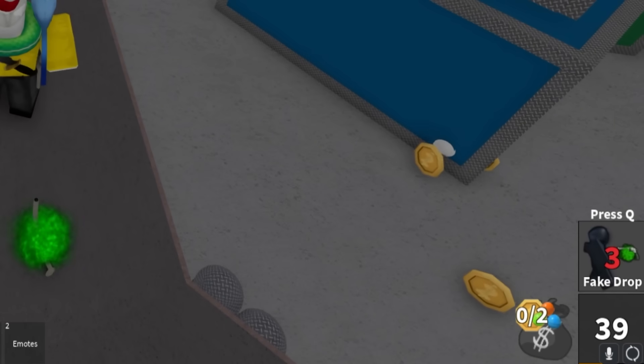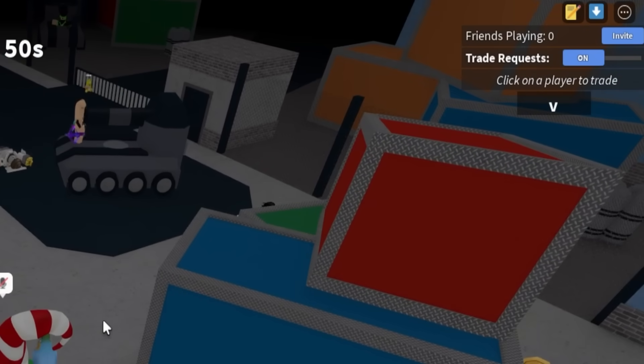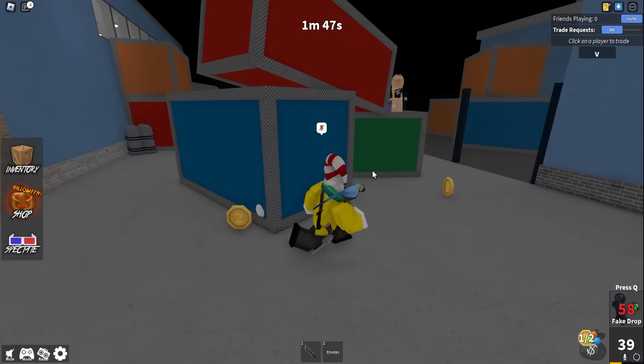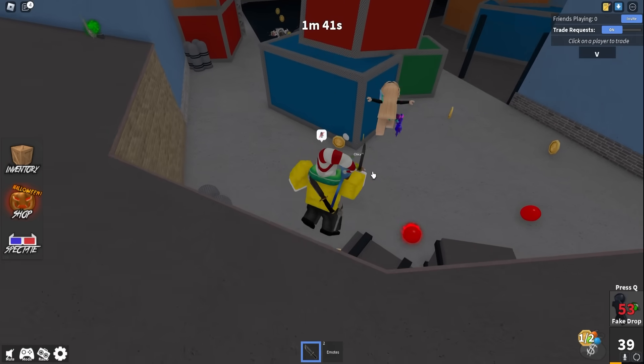We have a fake drop in about five seconds and there's one person already looking at me right now who already knows where the gun is. Why don't we put another gun right there and see if she goes for it? She's not going to go for the gun.